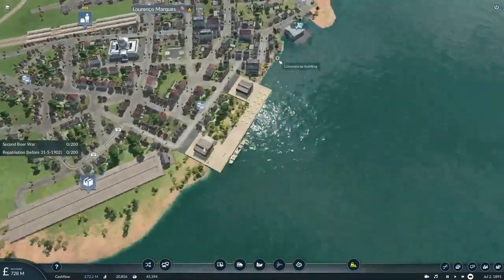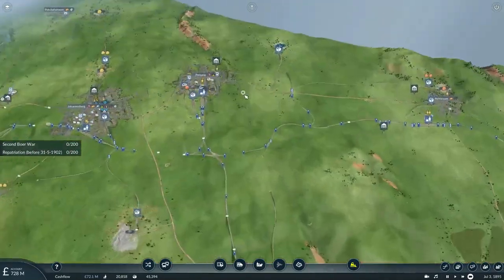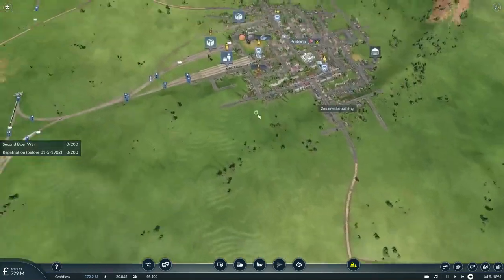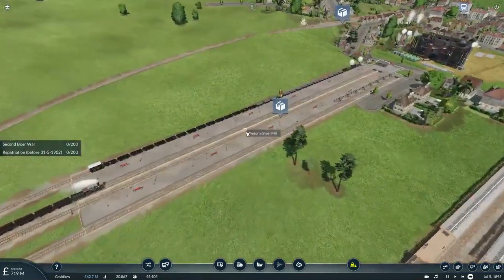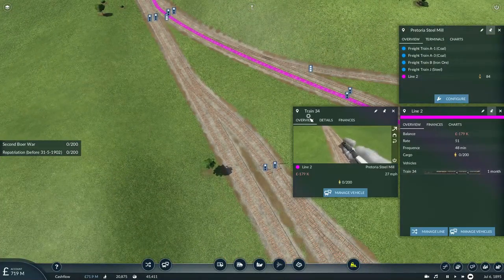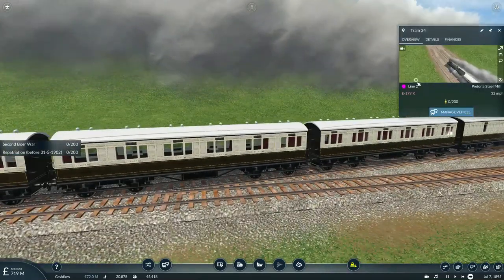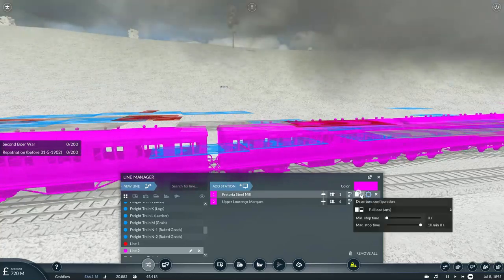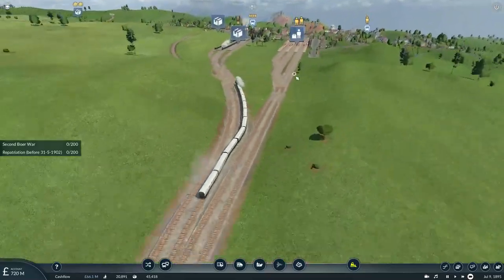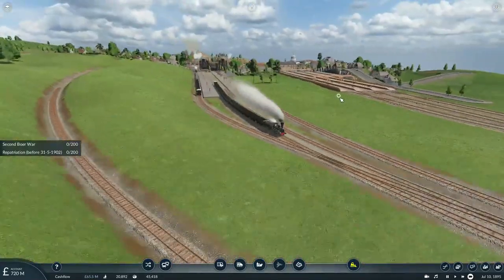We can still deliver goods down to this harbour, which is great — so it's not just a temporary assignment. There are tons of workers waiting to ride this train, and once this train is fully loaded it will take them down to the harbour. I'm going to extend the max stop time from 10 minutes to infinite, meaning it will not depart until the train is entirely loaded up.